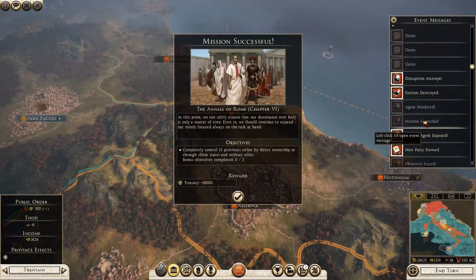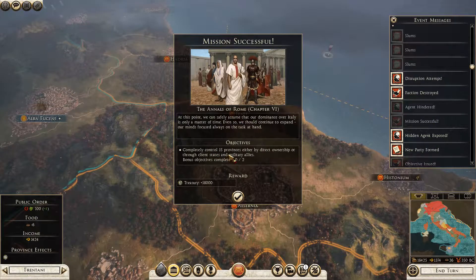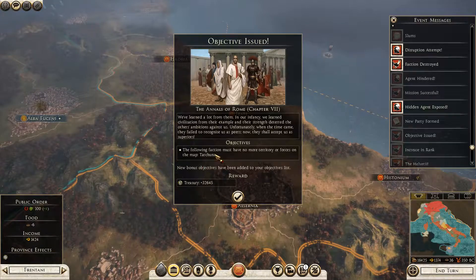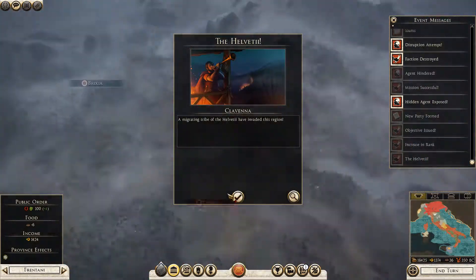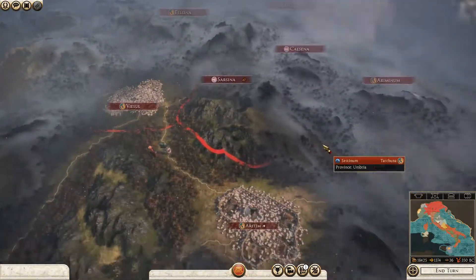We actually completed a mission as well. We've got a new objective: completely control 15 provinces through client states. We've also got a new party that's formed and a new objective - the following faction must have no territory, so we've got to basically kill them off now, which is fine. Also, the Helvetii have migrated north, which isn't a problem for my ally.